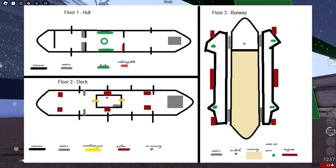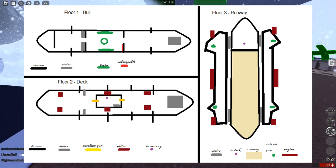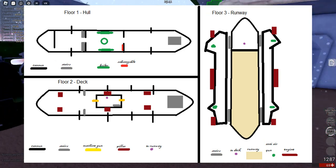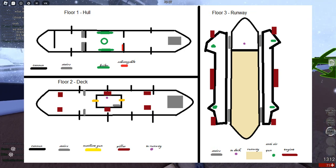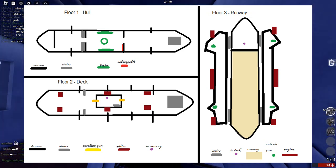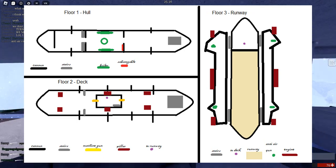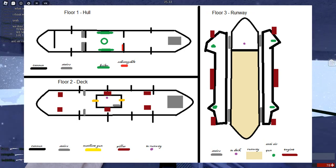The ship can be separated into three different floors. The first is the hull, which houses the boiler and two cannons. The second is the deck — it has machine guns, the pillars, and more cannons. Then the runway, which has anti-air guns and the runway itself. It also has the engines, which barely anyone repairs, so it's the first thing to be destroyed and the first reason the whole ship falls.